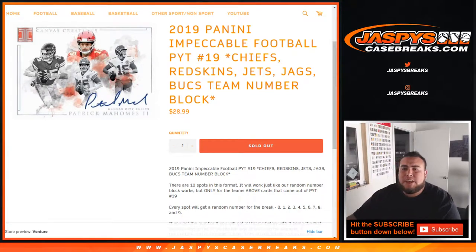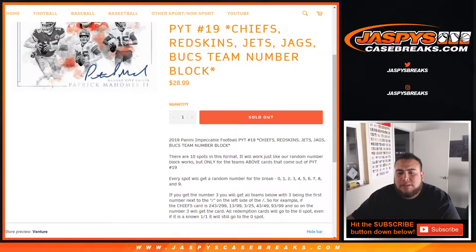What's up everybody, Jason here from JaxbysCaseBreaks.com doing a quick randomizer for impeccable football, pikachu number 19, random number block for these teams in the break: Chiefs, Redskins, Jets, Jaguars, Bucks. This is a team random number block for just only these teams in this break.